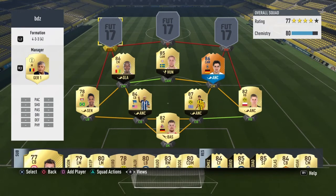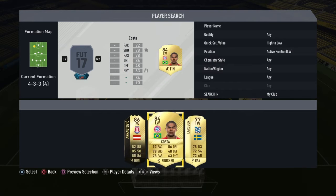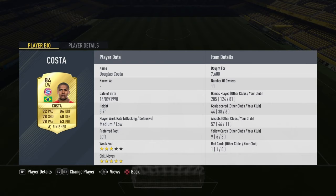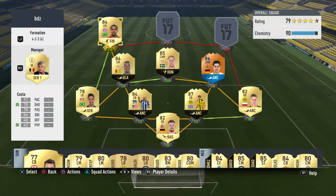At left wing I've gone with Douglas Costa, as I didn't have enough for my first choice, but those stats are insane — rapid pace obviously, and five-star skills as well which might help a lot of people. He's small which helps with agility, and he's just a very well-rounded winger on this game.